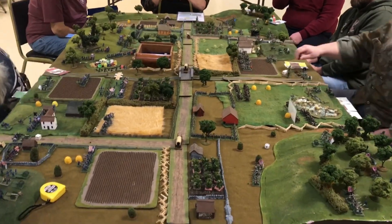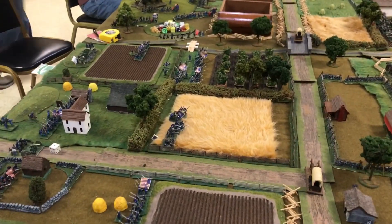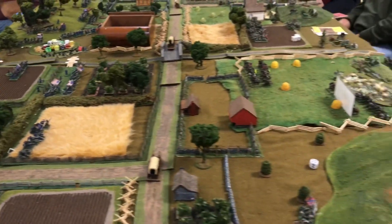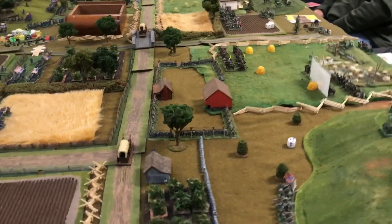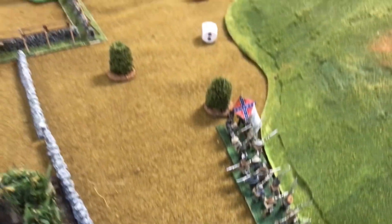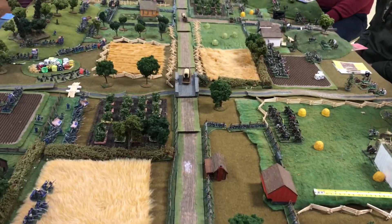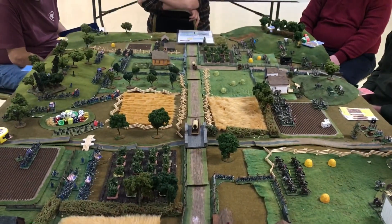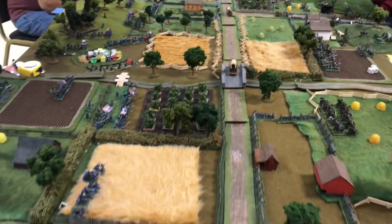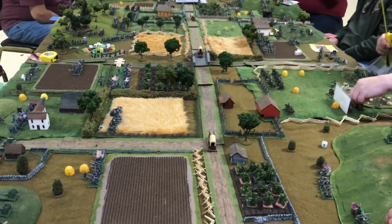Stay tuned for more video action. We have Joseph, Walt, Kevin, Derek here, and Brad's friends too. Go ahead and move. While the game is going along, we're on turn one. The Yankee forces, the Superior Union Army, is on the left of the table. The Confederates are on the right and they are advancing with the Rebel Yowl. Fifteen millimeter — beautiful table. And I think we're going to have a Union victory, but we will see. We'll come back and you'll watch the progression of the game.